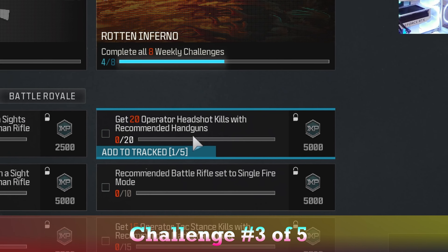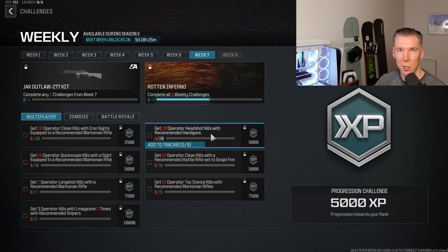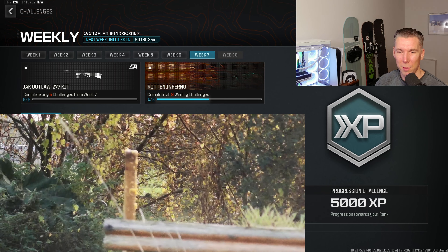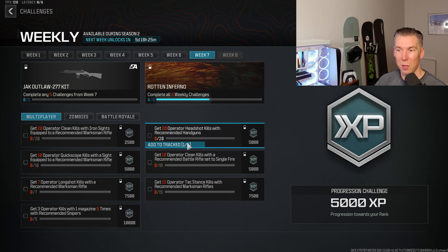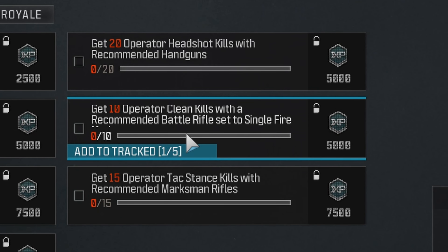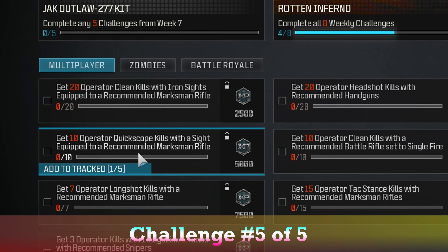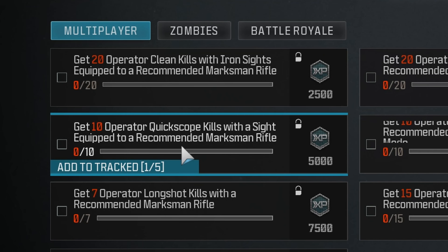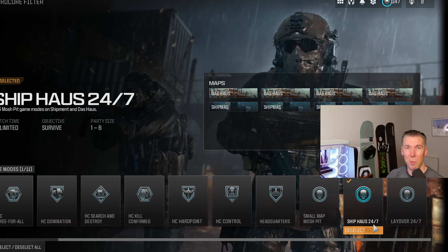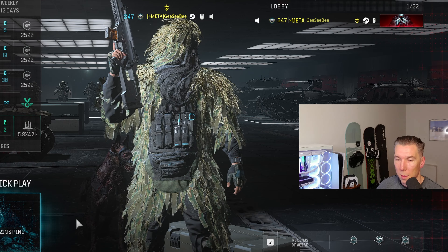Get 20 operator headshot kills with recommended handguns — again, we just launch ourselves into a bit of hardcore with a handgun, that shouldn't be too difficult. We'll just go spam the thing and pop people's melons. Three of five challenges done. Ten operator clean kills with a recommended battle rifle set to single fire — that's nice and easy, hardcore, dead easy. And then finally, 10 operator quickscope kills with a sight equipped to a recommended marksman rifle. Not too bad. Shipment 24/7 for maximum kills in a minimum amount of time. Let's get to work.